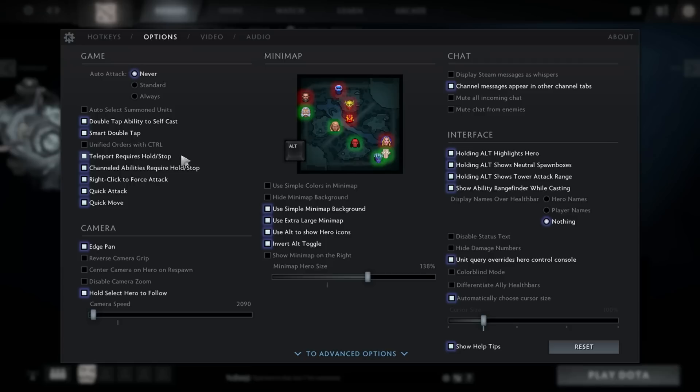When I first started playing Tinker, I was canceling my TP and my Rearm without doing it on purpose, and I didn't know about these two options. It's actually going to change your life. When you have Rearm at level 3, it costs 300 mana — if you cancel it accidentally, you lose 300 mana and sometimes die because of that. Make sure to have these two options enabled.